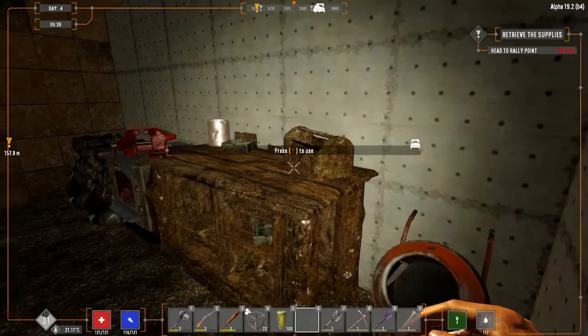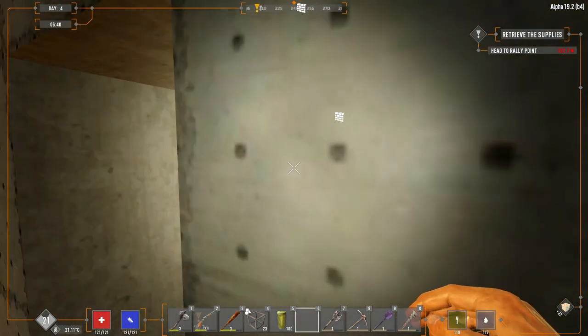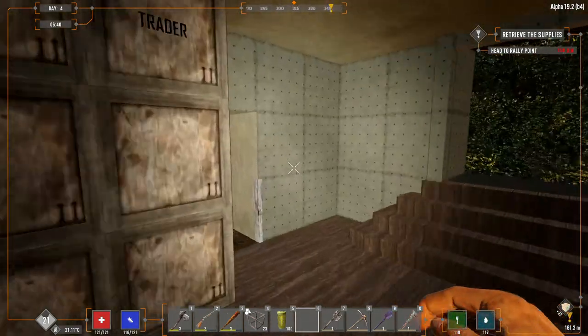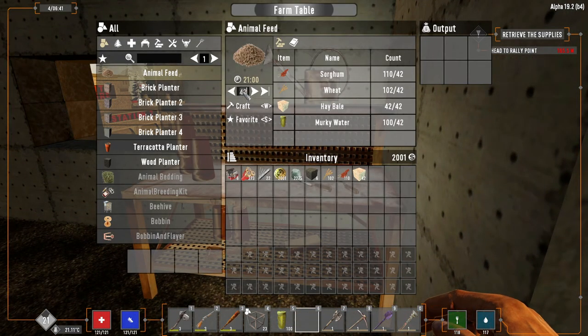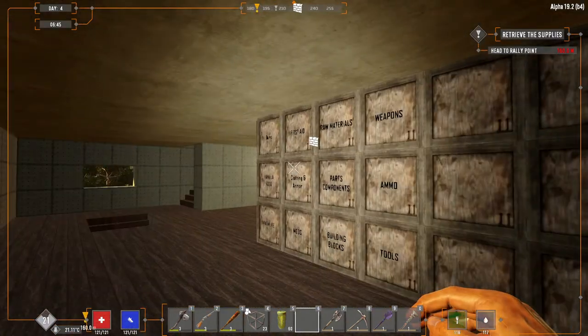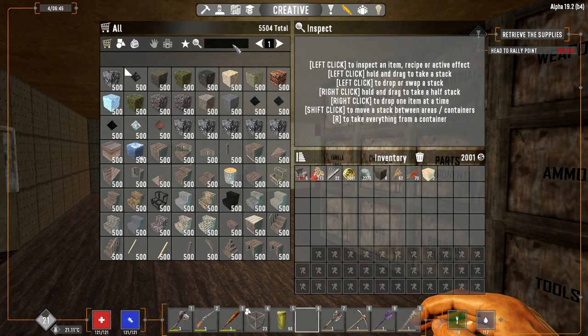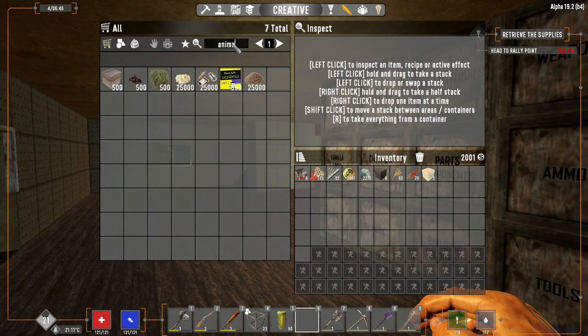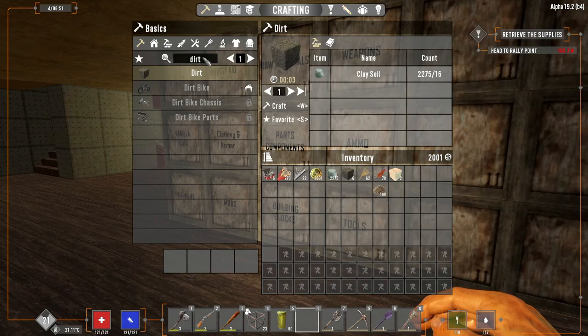We have our murky water, and I've already crafted a nice stack of extra hay bales — that's going to take an additional 6 minutes, but at least we can get started. In the animal feed recipe we can make 42, so let's start with 40. Now that's going to take 20 minutes, so to speed it up I'm going to open the creative menu and get ourselves the animal feed. There — now we have 100 animal feed.